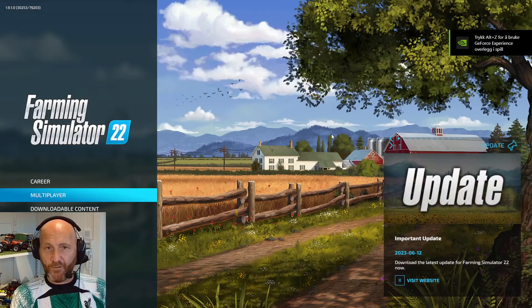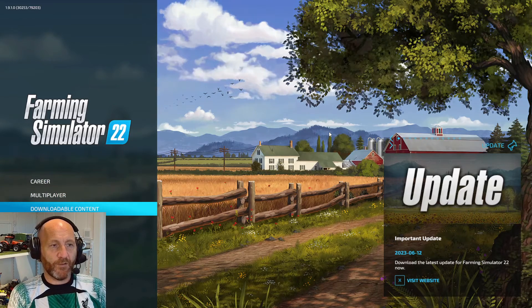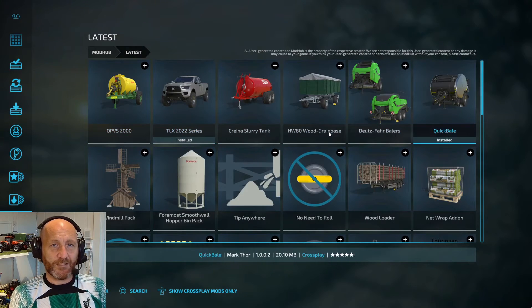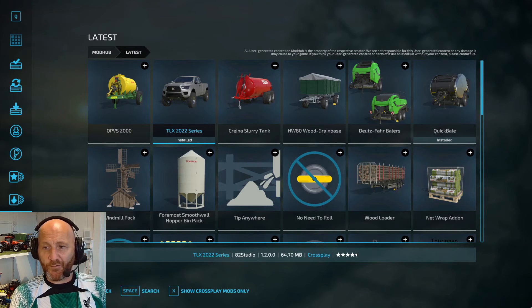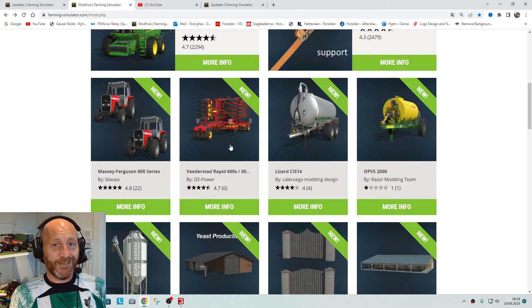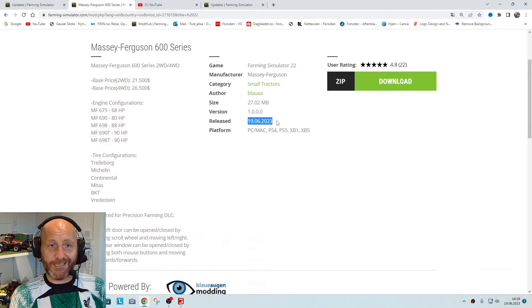Using my stick, if I go down to Downloadable Content and scroll to the latest, you'd think these are the latest mods, but they are not. If I go to the Mod Hub, these are the latest mods — on the 19th of June 2023 we got a Massey Ferguson 600 Series, which was released today for PC, Mac, and all platforms.